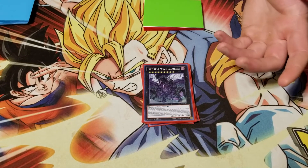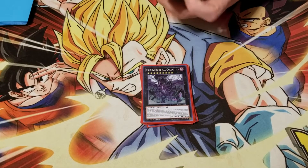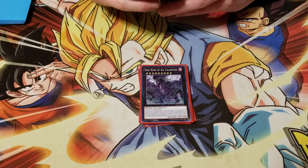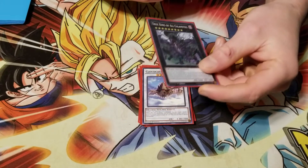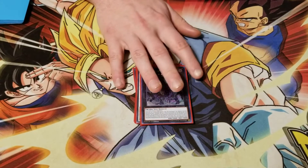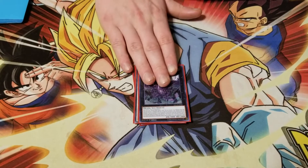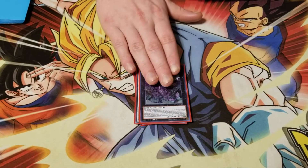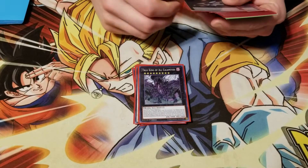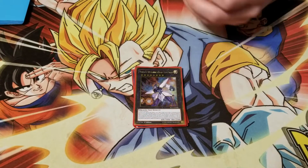I like going second in this variant, so when they see the Mekk-Knights they're gonna make me go first. You get Calamities out and stop a bunch of stuff. Against Danger FTK it's really good - you call Dark on them and shuts them down completely. Remember, you have to call the card in hand, so against Danger FTK you call Dark - they cannot activate it. Harbinger is good for stopping spells against Sky Strikers.